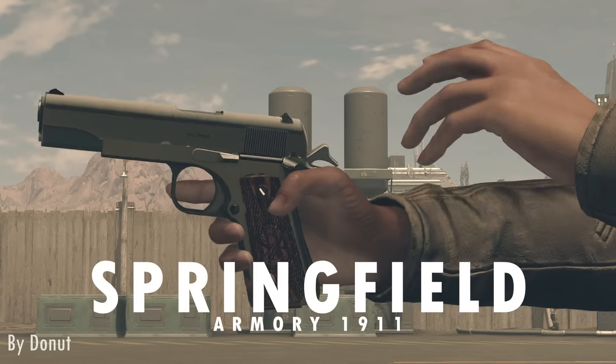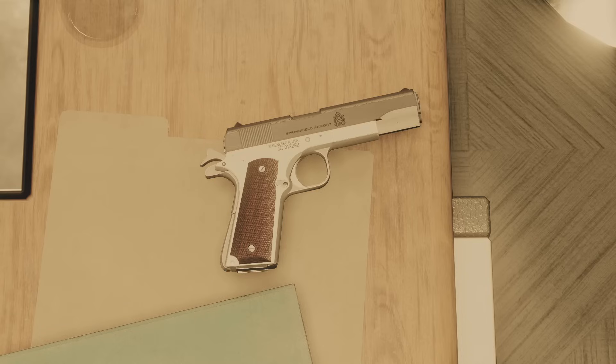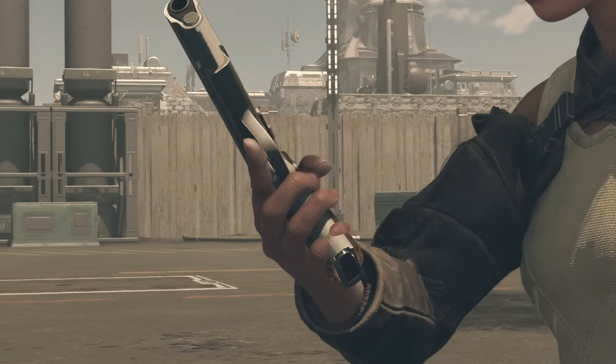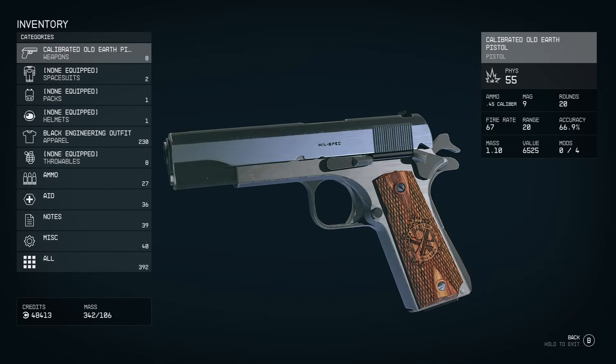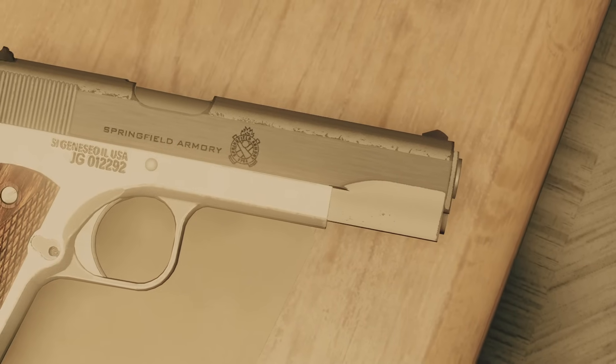Springfield Armory 1911 replaces the Old Earth Pistol with a newly textured variant from the Springfield Armory. In my opinion, this is a great little mod to have to spruce up the Old Earth Pistol and give you a reason to stick with it over more flashy alternatives later in the game. It looks great in and out of the menu and makes it feel like a unique, more personalized weapon without totally going away from the original.